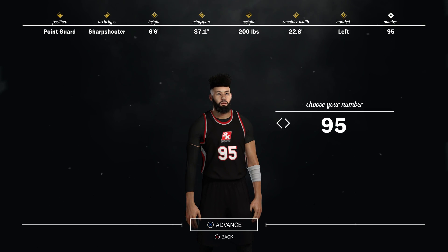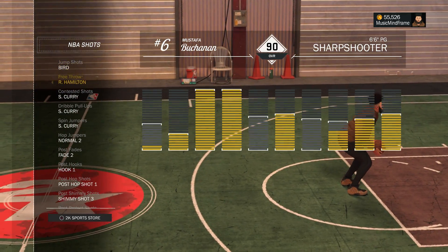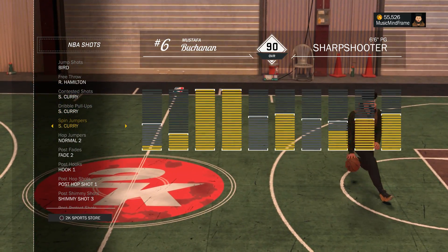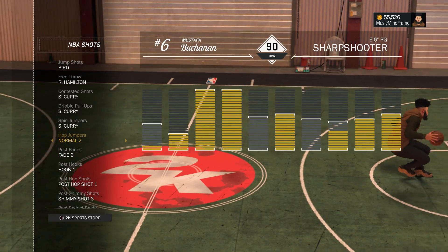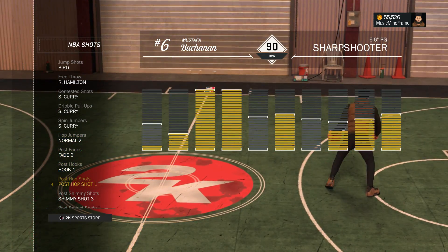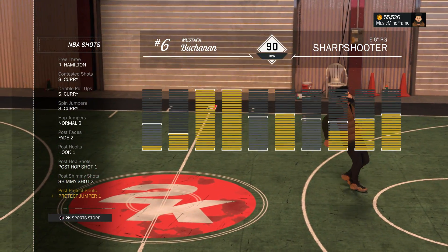Now we're on to those signature styles. Here are the shots that I rock with, but the most important takeaway from this list is my custom jump shot — link will be in the description below. I've been using this jumper on my playmaking point guard and it's been lights out, straight butter. I've been loving it. Just threw it on my sharpshooter and it's beautiful — make sure you check it out.